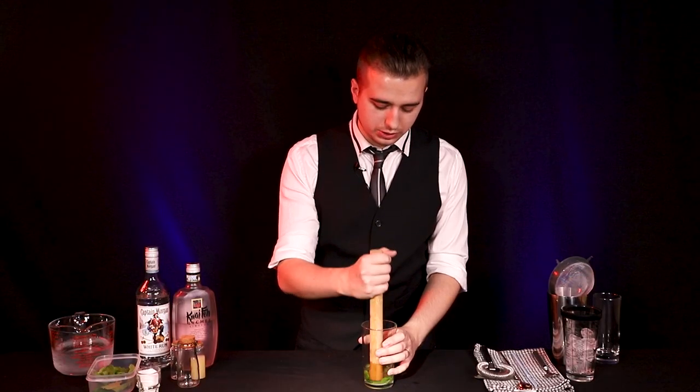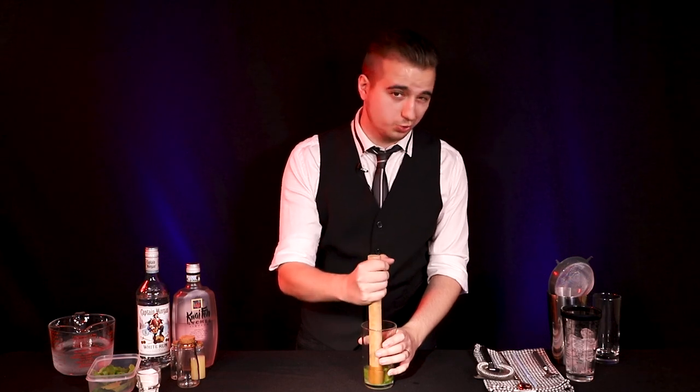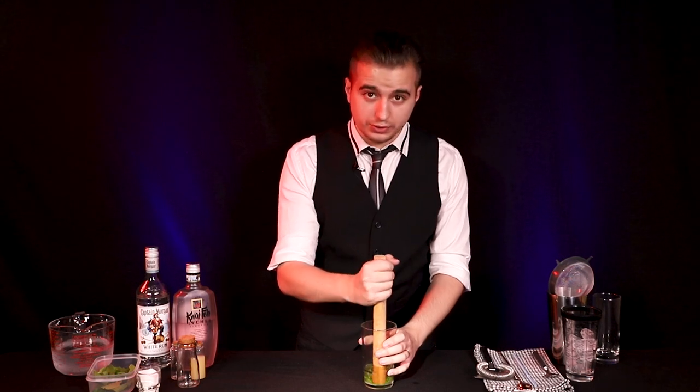And muddle. Now the key to a good muddle with leaves — with fruit you would just press down and squeeze the juice out. With leaves you push down and twist, push down and twist, push down and twist. You still don't want to be too rough — all you're trying to do is get the mint oils out. You don't want lots of little broken bits of mint leaf in your drink, at least not for this one.